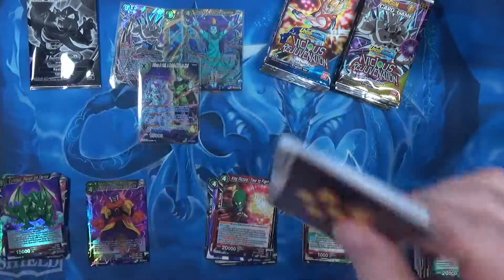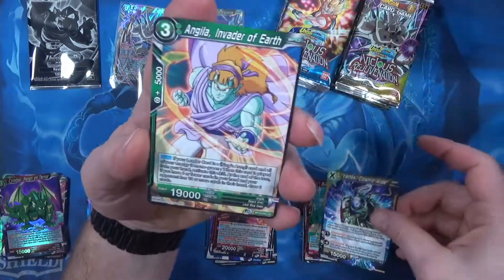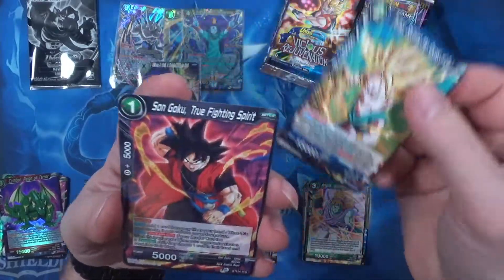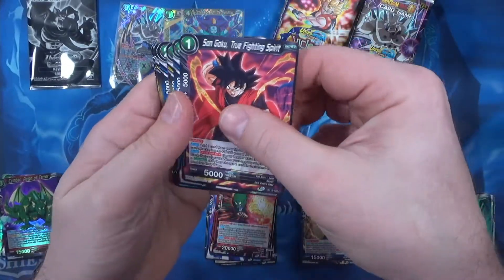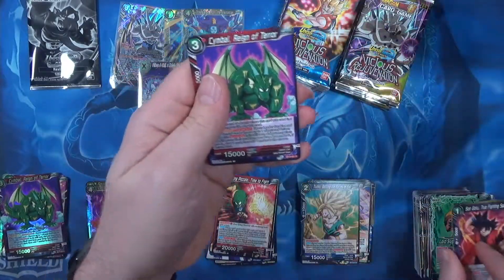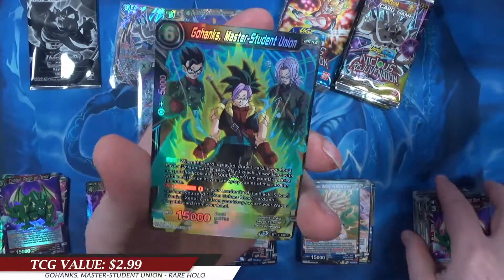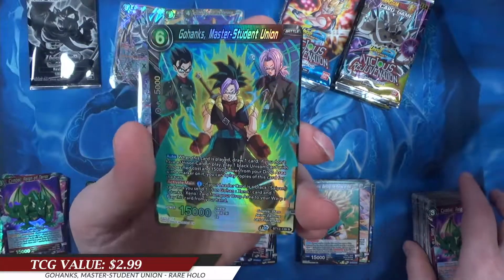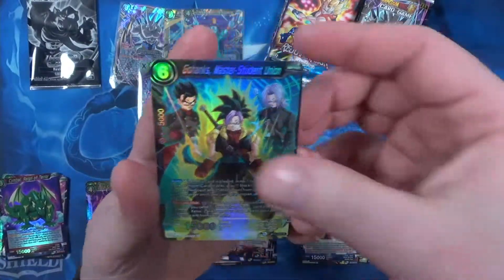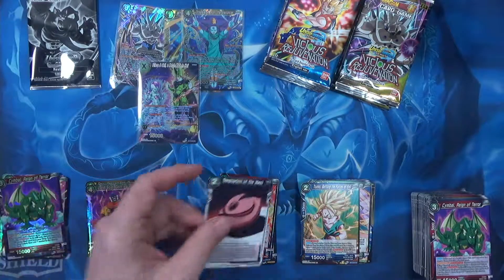Got to say though, Bandai — definitely some pretty nice cards you guys are putting out here. So I should be able to skip ahead amongst those commons. Little Gohanks, Master Student in Union, Temptation of the Mask for the rare.